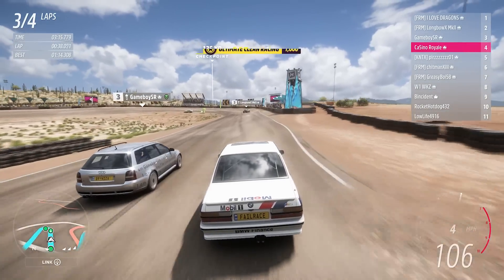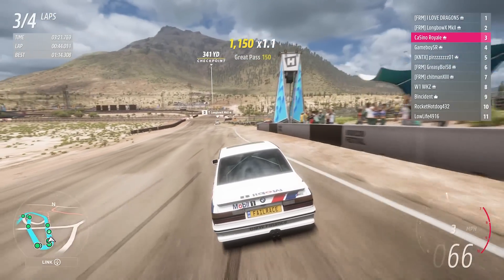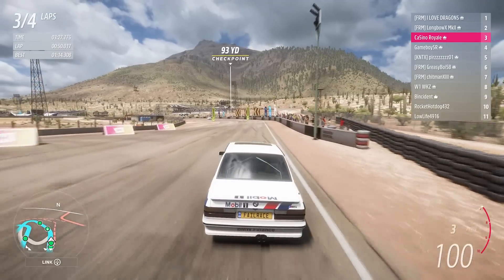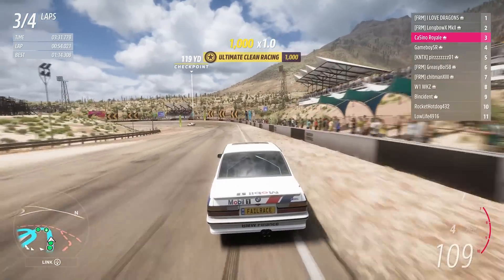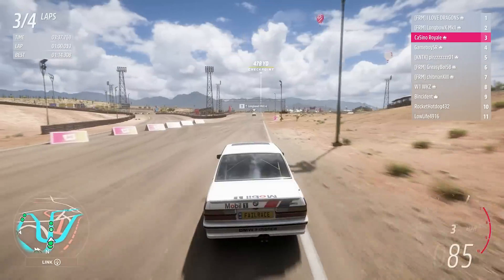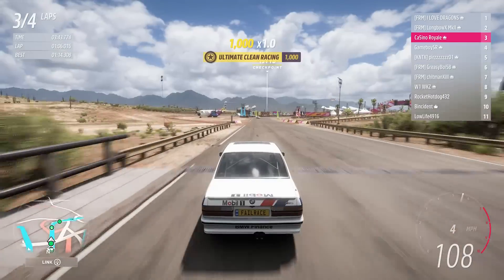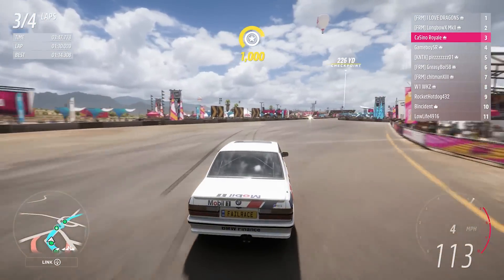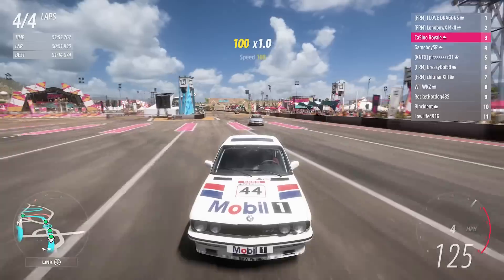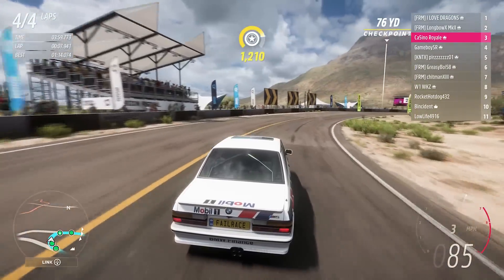We'll swing out wide at the last second and try to make this outside pass work. We pinch the Audi to the inside for as long as possible — we didn't force it off the track, which made it have an awkward line through the hairpin, meaning it couldn't carry any speed. We can make the most of our grip on the outside. We may be vulnerable into turn one but even if the Audi dives inside it's never going to carry corner speed, so I'm not too fussed.